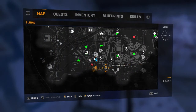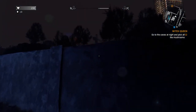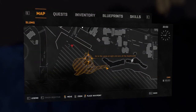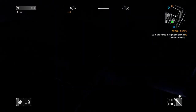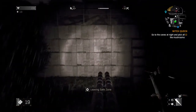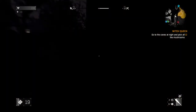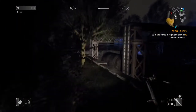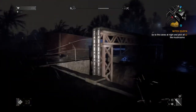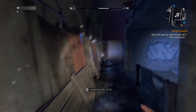Hey guys, welcome back to more Dying Light. We're gonna go to the cave at night and pick the mushrooms. I'm not sure how successful we're gonna be — you have to go in through this little tube here. There's a bolter always kind of nearby, but I'm gonna go get that bolter actually. It's nighttime, so let's take advantage of these two facts.